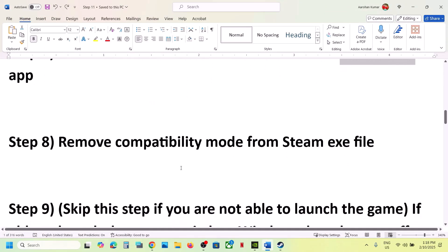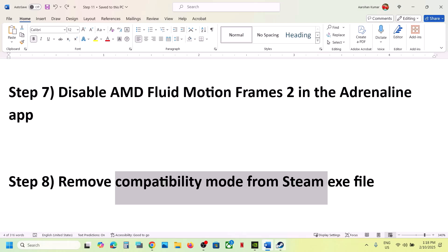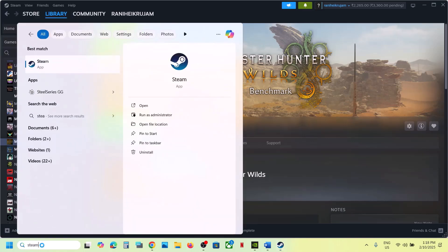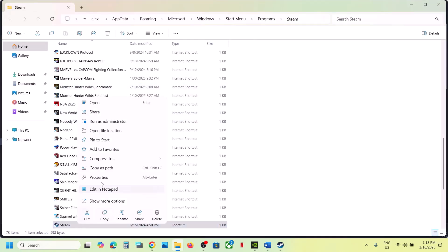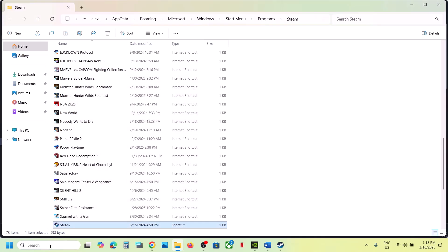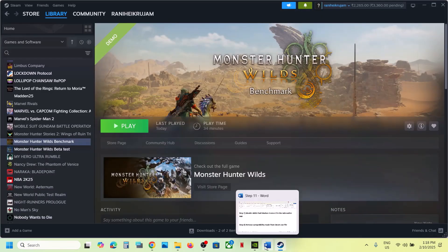The next step is to remove compatibility mode from the Steam exe. Close Steam first, then type 'Steam' in the Windows search box, right-click on Steam, go to Open File Location, right-click on Steam, select Properties, and go to the Compatibility tab. If 'Run this program in compatibility mode' is checked, uncheck it, hit Apply, click OK, and then launch Steam again.